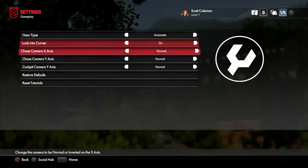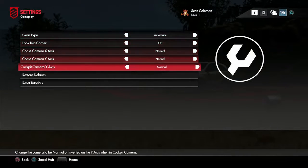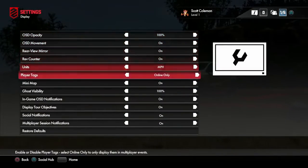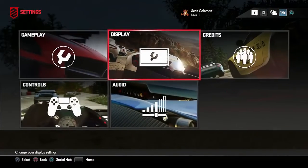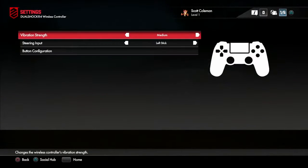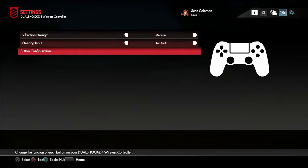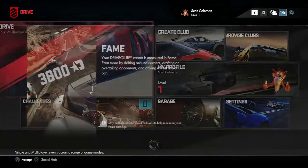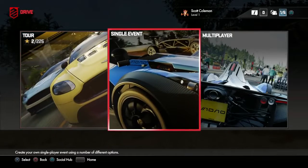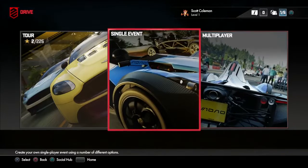Gears are set to Automatic. 'Look into Corner' is on - not really sure what that means. Speed in miles per hour. Your DriveClub career is measured in fame - so I've got to become rich and famous. Earn more by drifting around corners, drafting or overtaking your opponents, and driving as fast as you can. Going to go with one of these tours. There's multiplayer, single events, and tour.